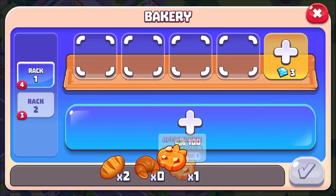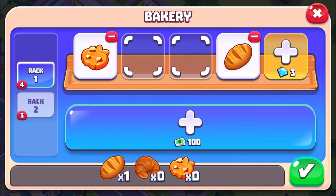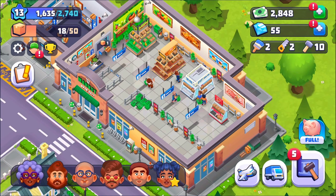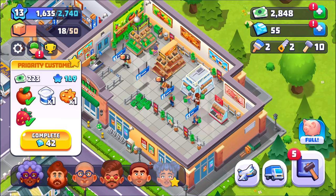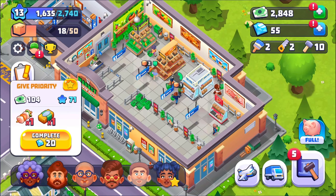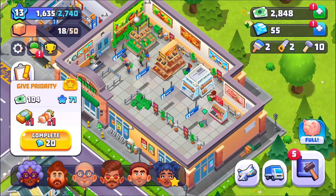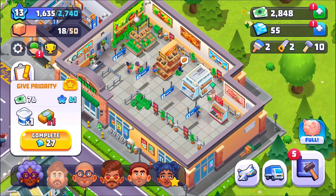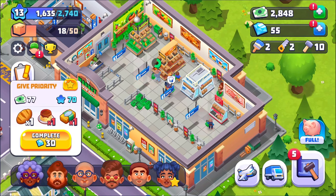Let's put a yogurt up here, then throw a cookie up here, and I'll just throw a loaf of bread to get it out of my inventory. That should be her taken care of. Her numbers here are white, which means she can get stuff — if they're red, that means you don't have it available. Now this guy is going to get a loaf of bread, and he'll be able to get his bread.